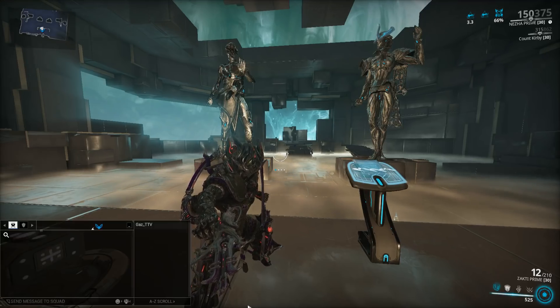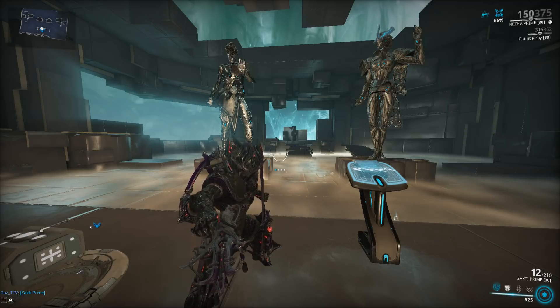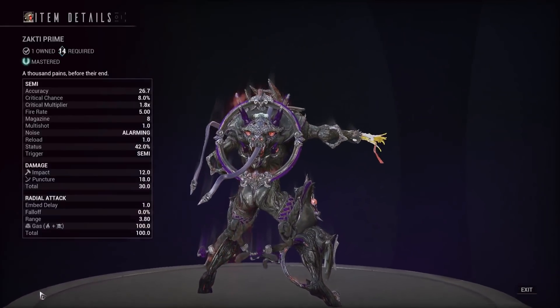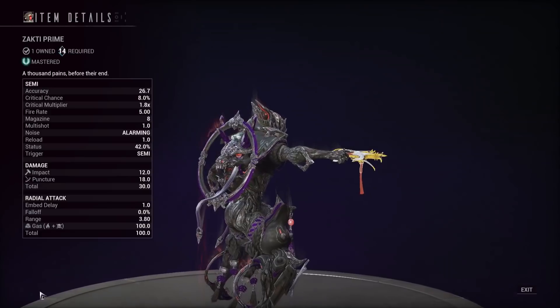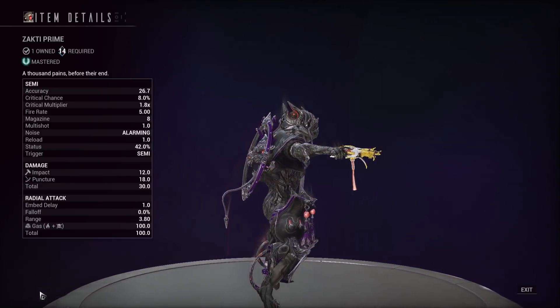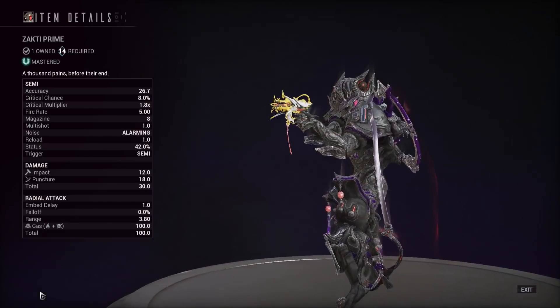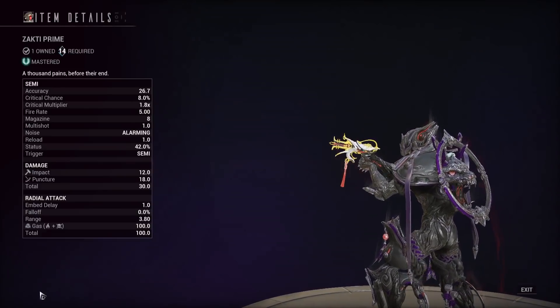The Zakti Prime came out with Neja Prime and it's actually pretty decent with Neja Prime, because this thing will knock you over and stagger you if you fire it too close to yourself or walk into the delayed explosion that the darts create. You've got an 8% crit chance pistol here at 1.8x multiplier — even though these are technically buffed stats compared to the normal Zakti on the crit side, it's still not really crit viable at all.